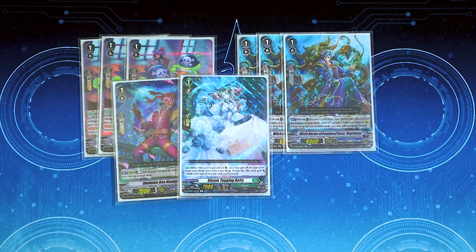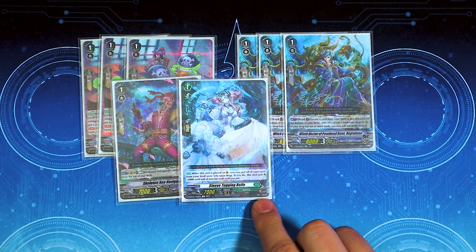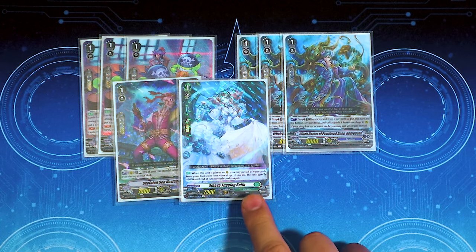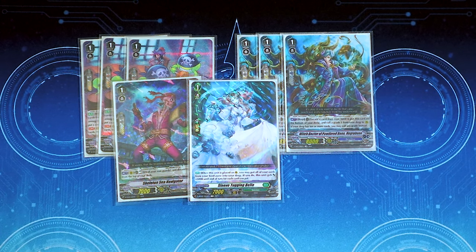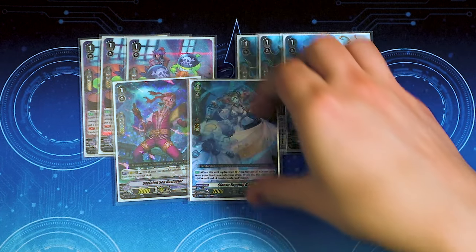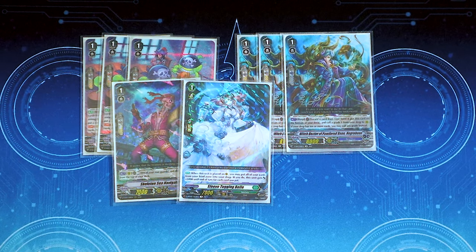We got our one copy of Sleeve Tugging Bell. This is a D-Series card. When it's placed on rear, you put all your cards that are bound back into your drop zone, and this gets 5k for each card. This is mostly for the Narukami matchup against Vanquisher — if all your cards in your drop zone keep getting bound, you call this out and put them all right back into your drop zone.